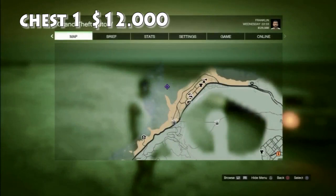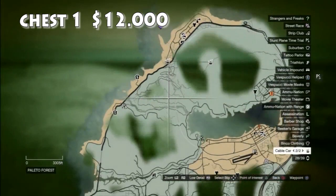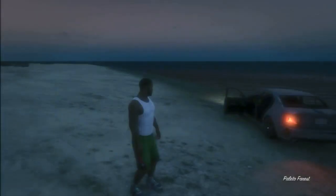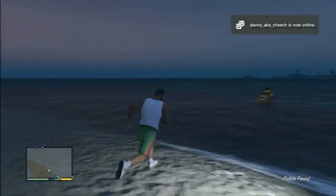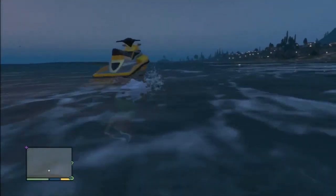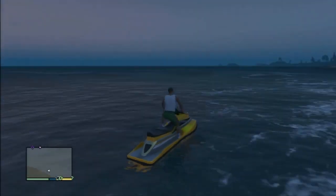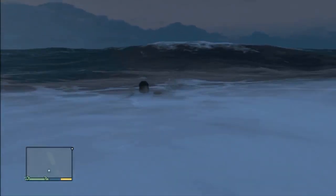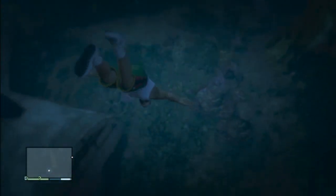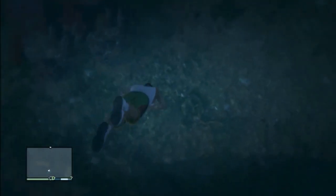Now we're on to treasure chest number 1. You'll find this at the top left-hand side of the map — you'll see that little peninsula there. It's just off the shore to the northern end of that peninsula a little bit further out. This one you don't actually need scuba gear for. I went in with Franklin and we just swam down to get it. You'll always find two jet skis right by this peninsula, so just jump on one and take a trip out. You want to go to the front end of the tail section of the plane — not the rear — and you'll see the package flashing just there. That is treasure chest number 1.